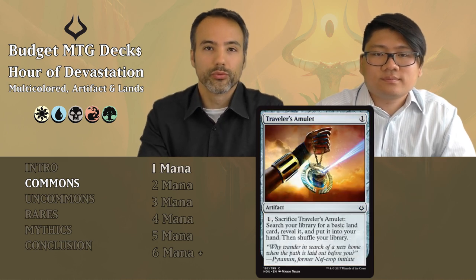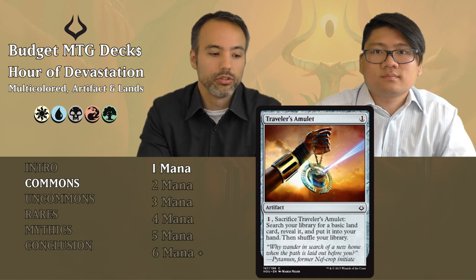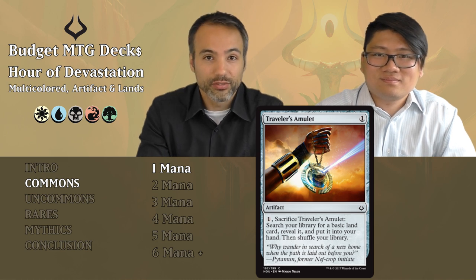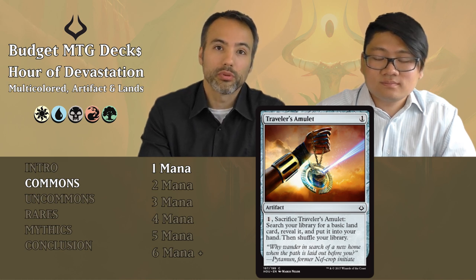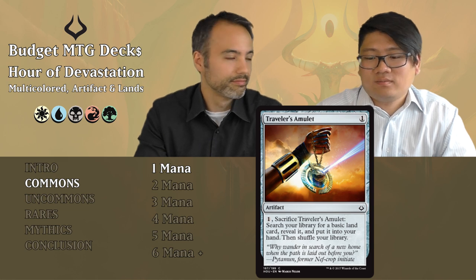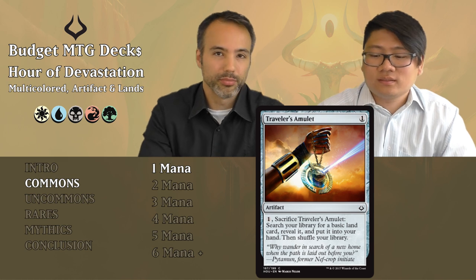Next we have Traveler's Amulet for one mana. It's an artifact: pay a mana and sacrifice it to search your library for a basic land card, reveal it, put it into your hand, then shuffle your library. So it doesn't ramp you — it fixes your mana. We discussed that ramp was already situational, and this one isn't even ramp. Put this card aside unless you're playing three or more colors and really need to fix — but normally just play two colors instead.